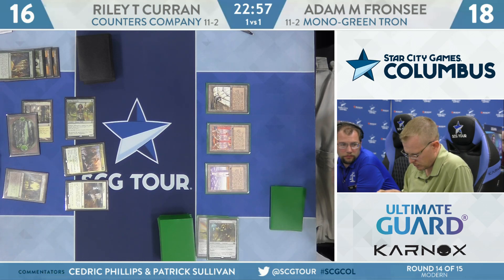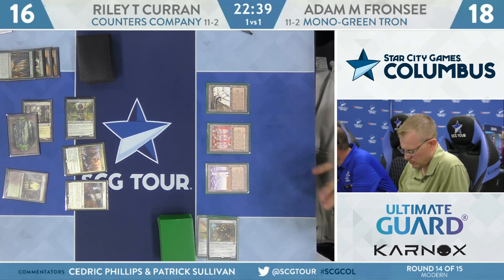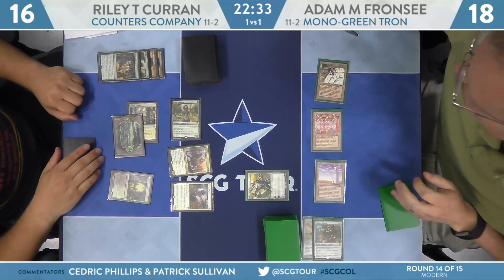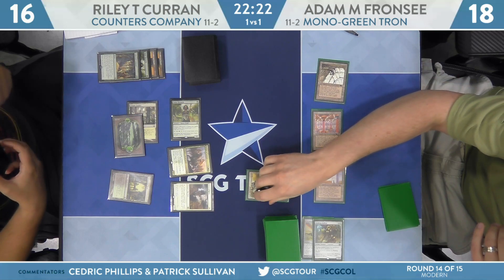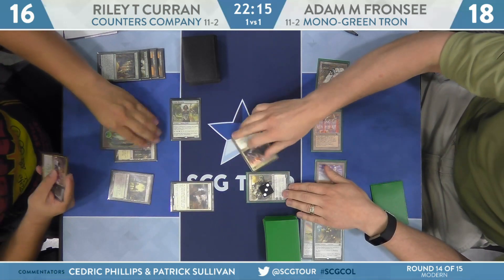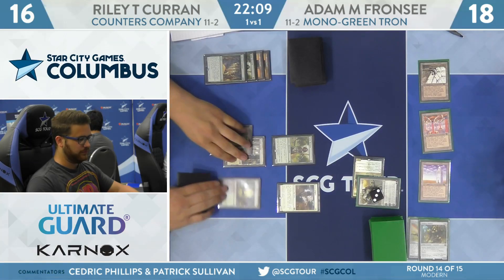When you have this much battlefield control in hand, the only thing you need to concern yourself with is preventing getting comboed out. I don't mind Karn going up this turn — I don't think there's any great way for Franzi to get comboed out on the following turn. This has always been a tough matchup for Counters Company — though they're quick, they're not always quick enough. The Monogreen Tron deck just has so many haymakers that end the game even if you get ahead. There's a lot of pressure to combo out, and with Ballista in the mix it's not easy.